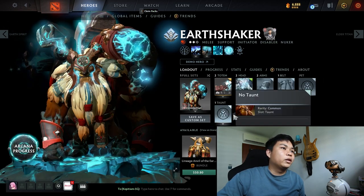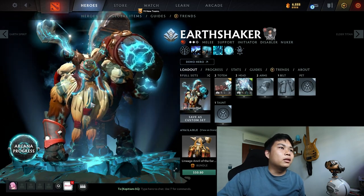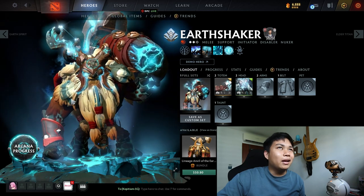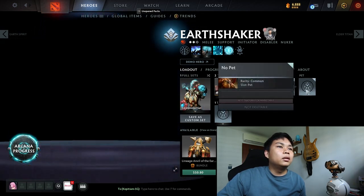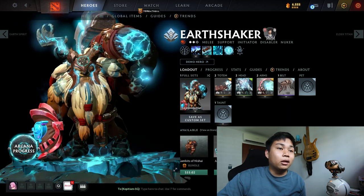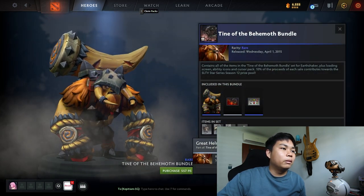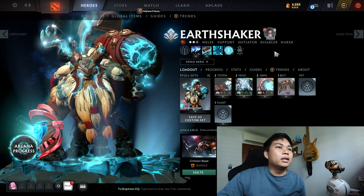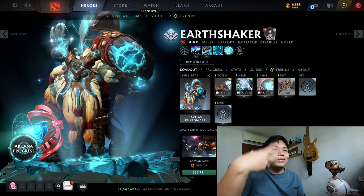So the Arcana is a headset which, once you activate it, a lot of certain items will get activated also. Like the Blink Dagger — if I'm not wrong, it's only the Blink Dagger that will get activated, which I will show you later. And then the belt — I don't have anything on it, but I think the best belt for it is the Tine of the Beemoth. Yeah, I think this is the best belt for it.